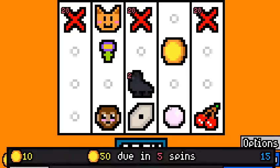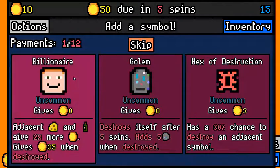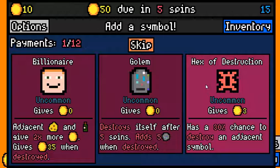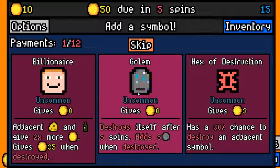Alright, pay 25. We need to make 50 for the next rent payment and these are all misses — that's a problem. Golem: Hex for Destruction is just going to destroy everything that we love, which probably isn't the best for us. Golem is going to add 5 one-value symbols which is usually not going to be good, and I really don't want to gamble on it.